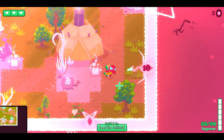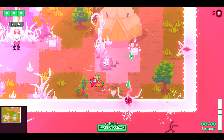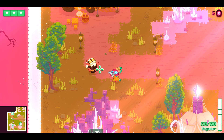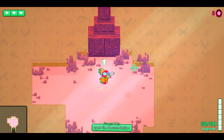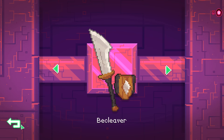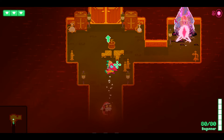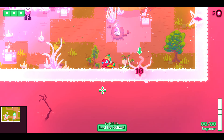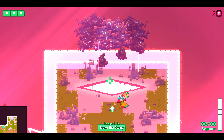In the camp, defeating certain enemies gives you this currency — void sales or something — which you can use to unlock more stuff or upgrade your pet here. Not sure if the pet does anything. This hut belongs to the default character and unlocks your starting weapons. The second character has his own house where you unlock his stuff.